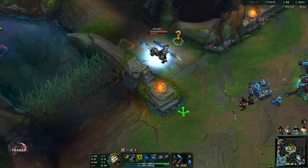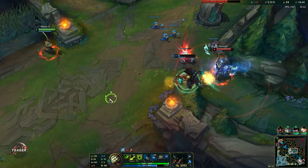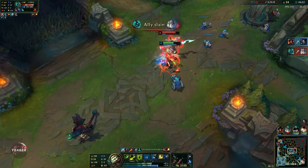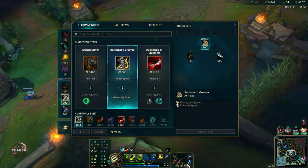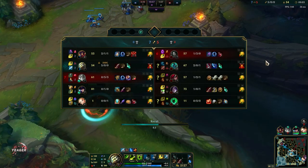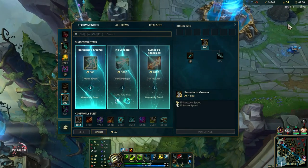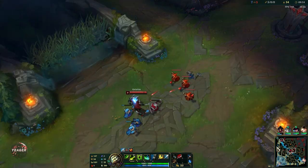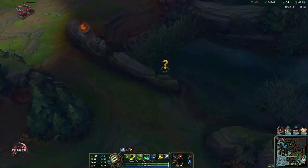I'm going to smite this one so Hecarim doesn't steal. We have the blue smite here because we are using a burst build — this build is not about extended fights. It's about catching up to people and one-shotting them, so we want that movement speed from the blue smite. But if you are going for Conqueror Yi with the Kraken Slayer, which is a build meant for extended fights, you can go for red smite, because red smite makes you really good in extended fights but doesn't do anything in short fights.